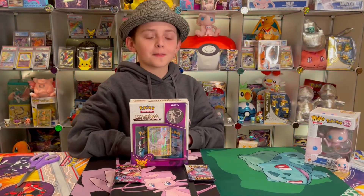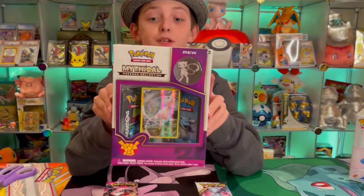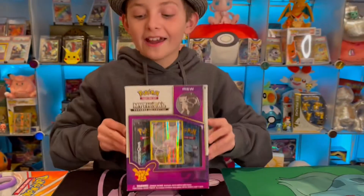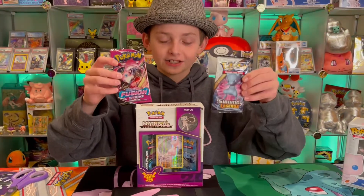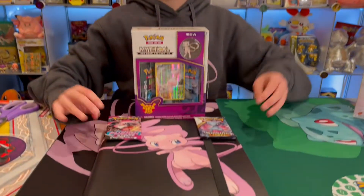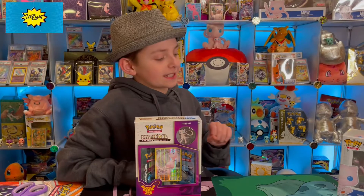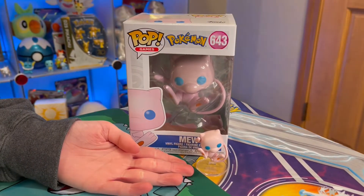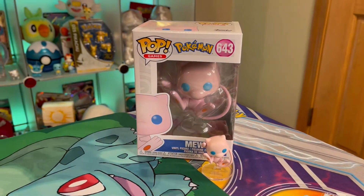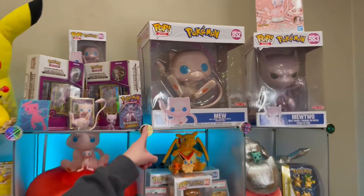Hi guys, welcome to our Mew Pokémon Cards 101.4. Today we will be opening this new Mythical Pokémon Collection box, a Fusion Strike pack, and a Shining Legends pack. I will also be showing you my new binder. Today's objects are this new Funko Pop and this new Funko Pocket Pop — and we have this big new Funko Pop too.